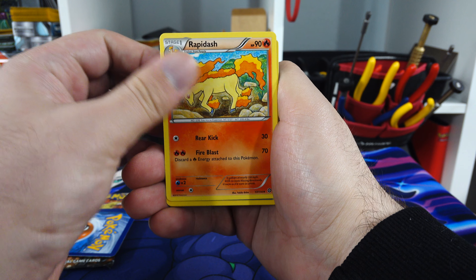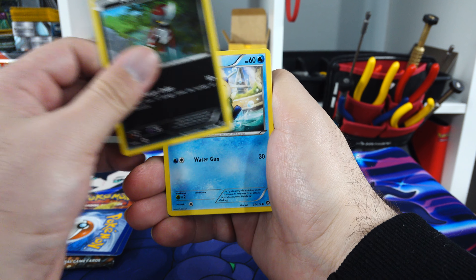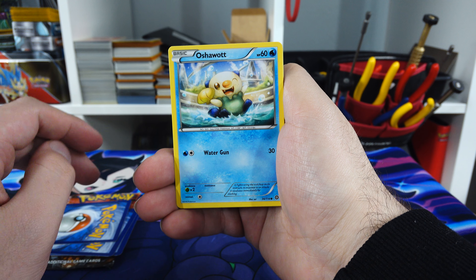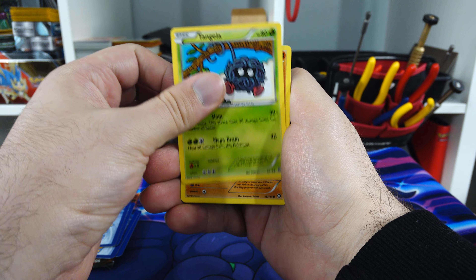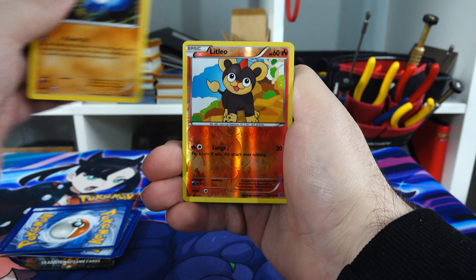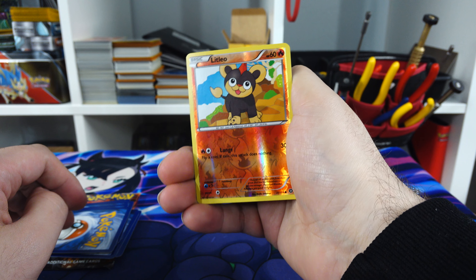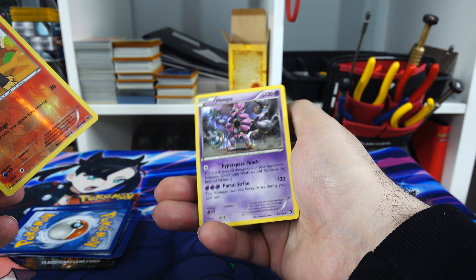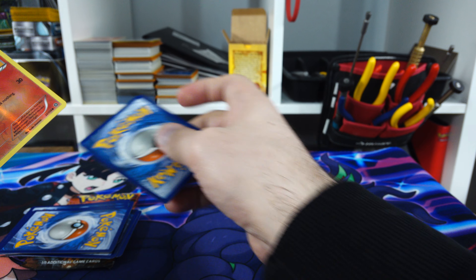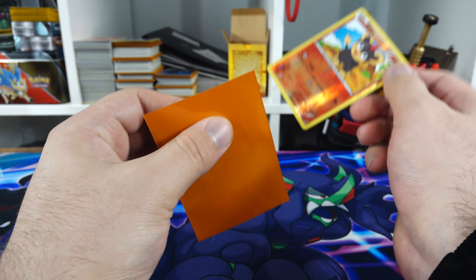Rapidash. Pawniard. Rufflet. Tangela. Croagunk - Reverse Hollow. Litleo. And a Hoopa - there's a Legendary Pokemon. I think I have a deck based on that.